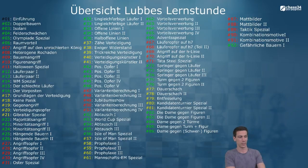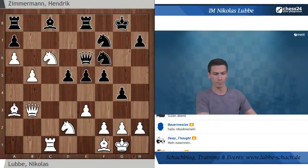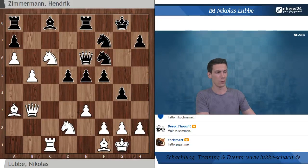Als Einstiegsbeispiel habe ich eine Partie von mir mitgebracht - die kennt der eine oder andere vielleicht schon unter einem anderen Thema, denn später in dieser Partie habe ich mit der Dame gegen zwei Türme gespielt. Aber erstmal zum Einstieg Gefährliche Bauern diese Stellung. Die Frage: was würdet ihr spielen? Bauern sind gleich, Weiß hat eine Qualität weniger, steht dafür sehr aktiv. Schwarz noch hinten drin, insbesondere die Türme sind noch nicht verbunden.